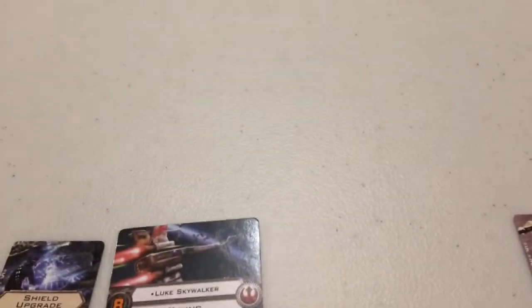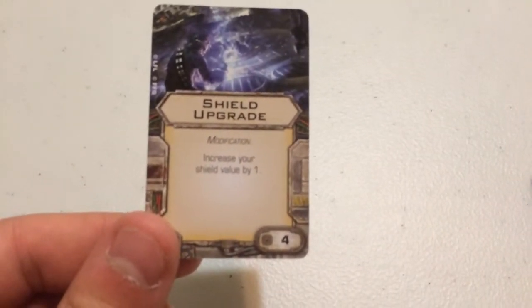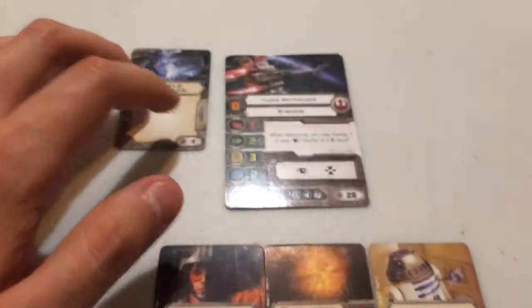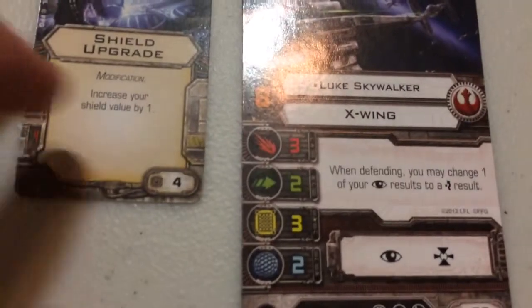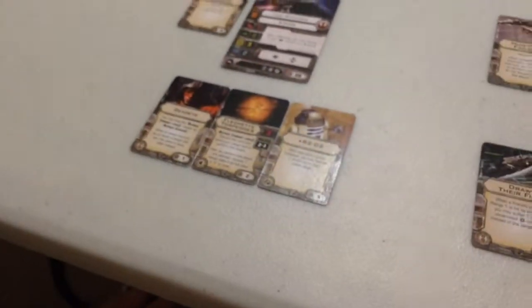For his modification, I've chosen a shield upgrade, which increases his shield value by 1. So with this upgrade, Luke Skywalker now has attack 3, agility 2, hull 3, and shield 3. He's able to take one extra hit, which is good for countering criticals, because shields absorb hits and criticals alike regardless of how they're dealt.